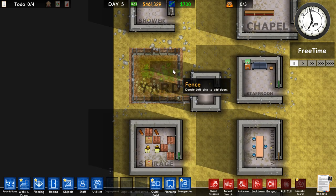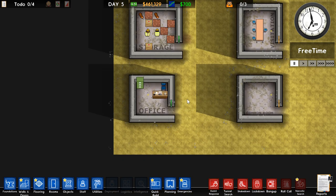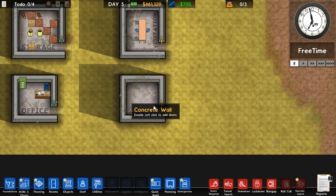Yard: needs to be minimum 5x5 and also needs to be inside your prison — behind at least one door. Storage: no minimum room size, and only your workers will come here to get items or store them. Office: minimum 4x4, needs a filing cabinet and a chair or office desk.